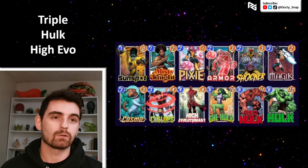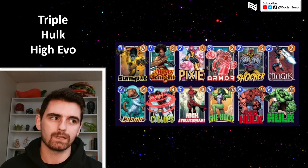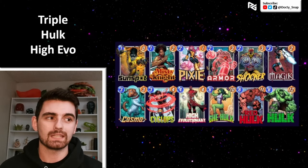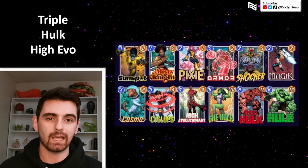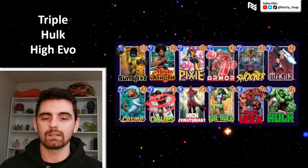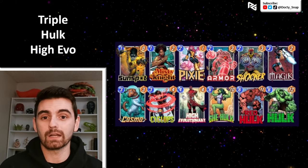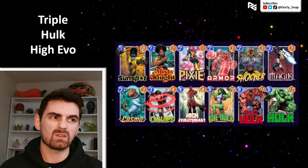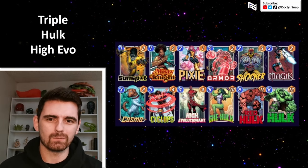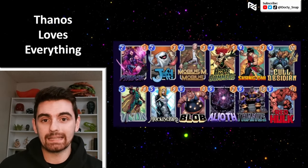The first deck I've put together for Red Hulk is Triple Hulk High Evo. This is going to be an amazing home for him because this High Evo deck already loves Magic — you play Magic, extend the game, float some energy that helps Sunspot, Cyclops, and She-Hulk, and it gives your opponent more turns to float energy, which now powers up Red Hulk. I took out Infinite and put in Red Hulk, and we're also running Pixie as a nice spicy card that could cheese out some wins.